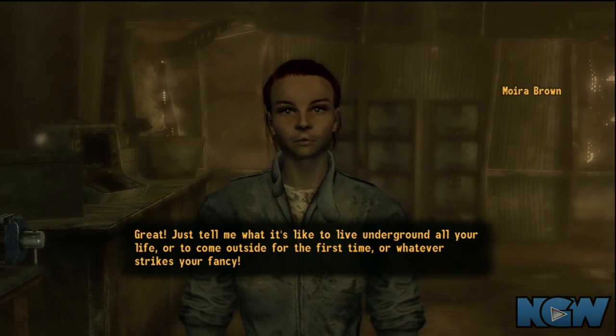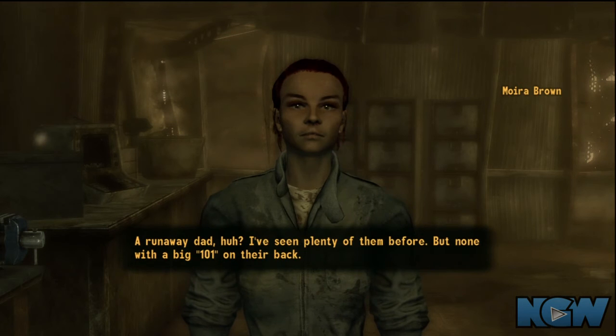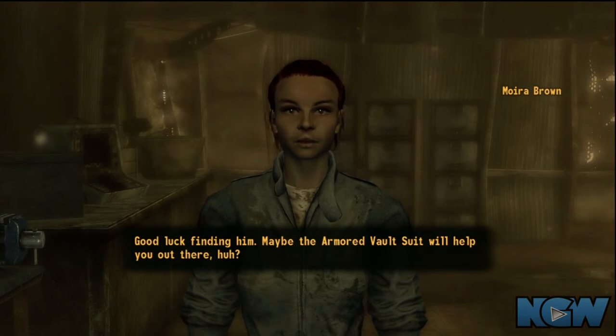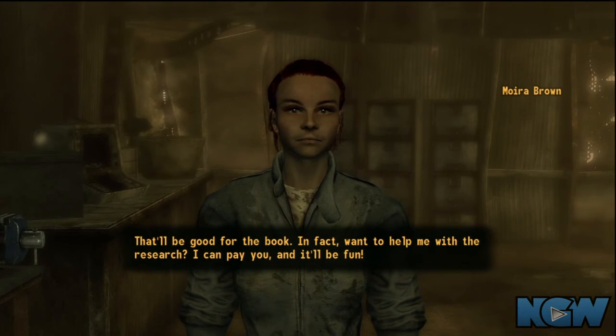You're going to want to do most of those bonus objectives because the Survival Guru gives you a bunch of stuff like resistance to poison, resistance to radiation, and bonuses to skills like science, medicine, speech, or sneak — and these all depend on how you respond to Moira when you come back.